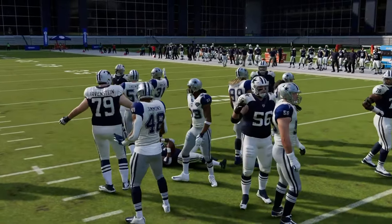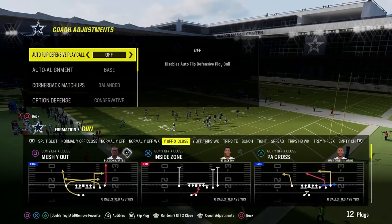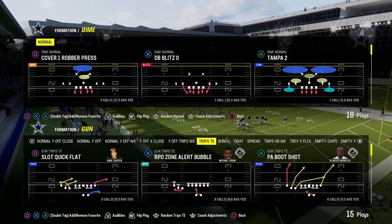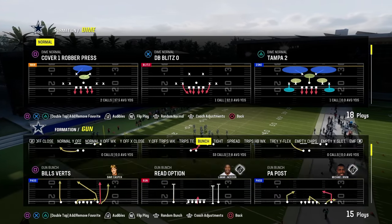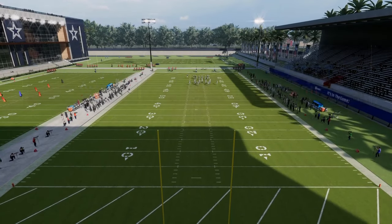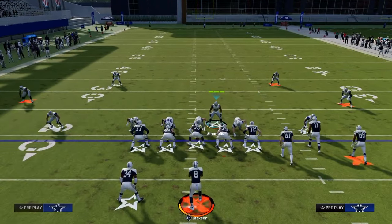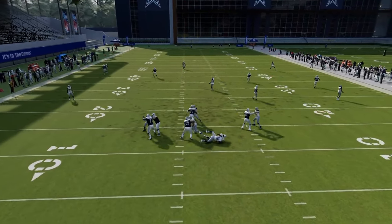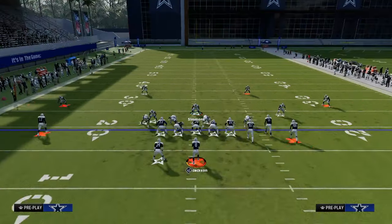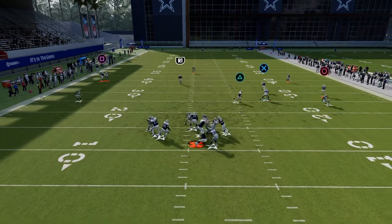The run defense is much less important than the blitz, in my opinion, but you do need to account for it — because if you have the best blitz in the world but can't stop the run, they'll just run the ball all game. That was a problem in Madden 20 and 21 with the dime 1-4-6. You have to have a run defense component. You don't have to be unbelievably effective against the run — you can kind of contain it. I see Dollar as containing the run and 6-1 as stopping the run.